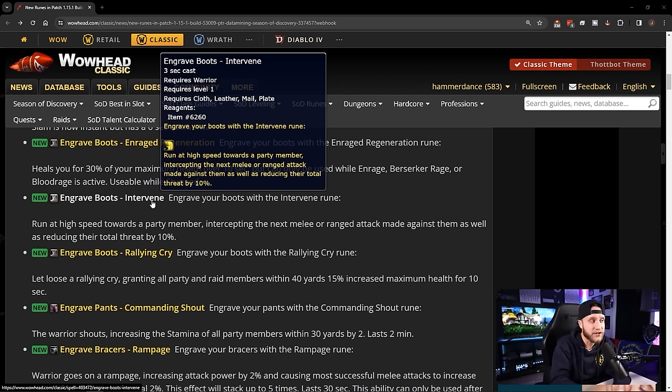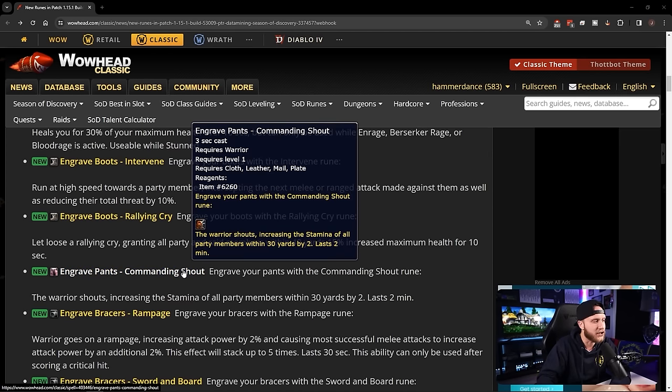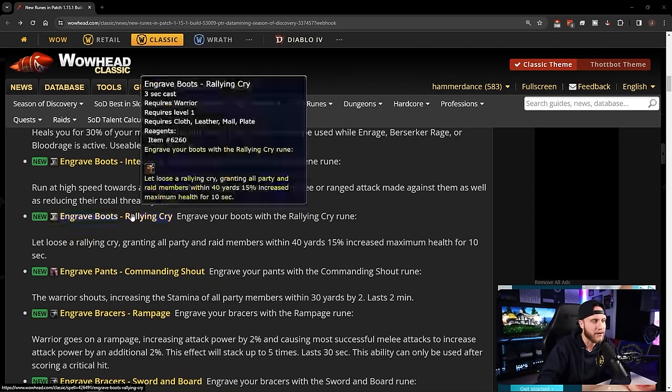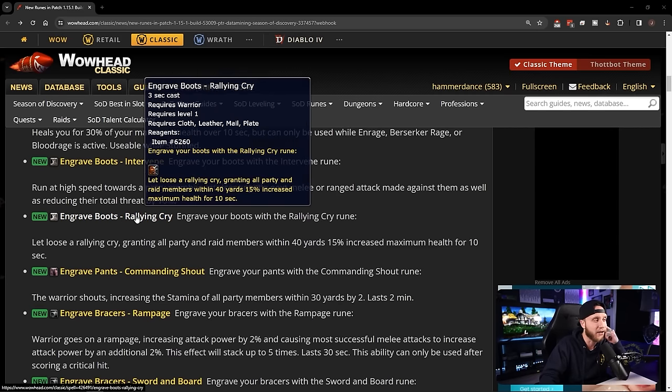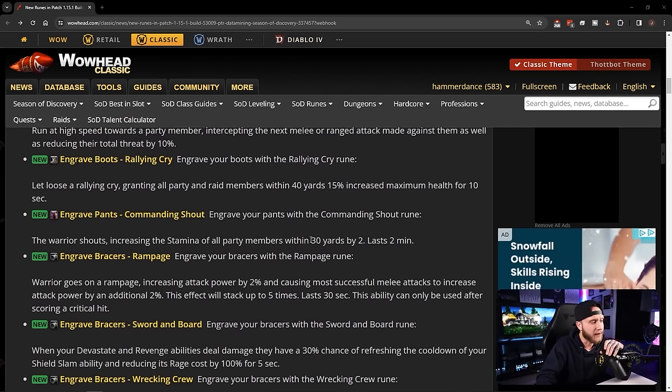Engrave Boots: Intervene — run at high speed toward a party member, intercepting the next melee or ranged attack made against them and reducing their threat by 10%. We also have Engrave Boots: Rallying Cry, granting all party and raid members within 40 yards 15% increased maximum health for 10 seconds. Commanding Shout looks like it may be a pants rune — increases stamina of all party members within 30 yards. Rallying Cry seems to be the confirmed boot rune.